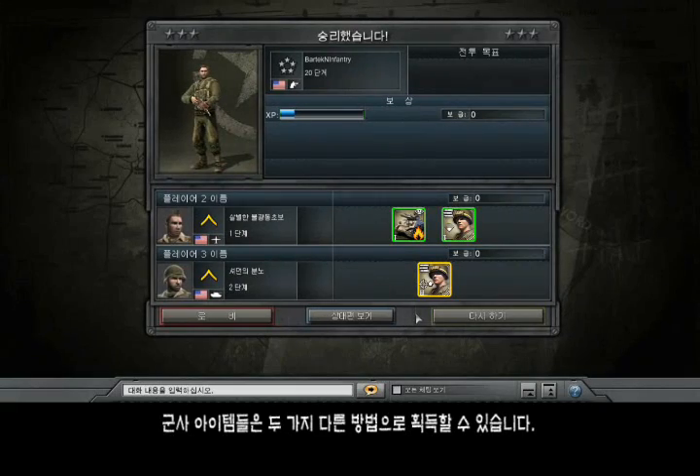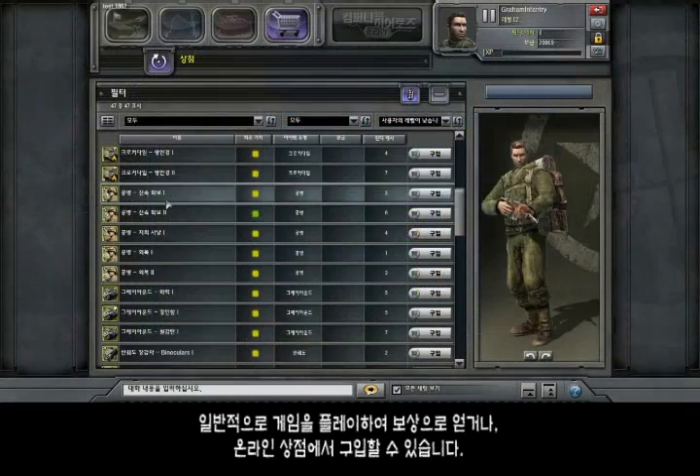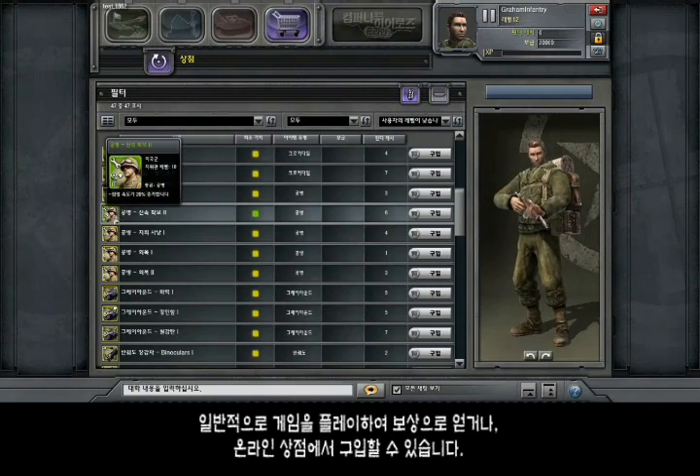Army items can be acquired two different ways. You can earn them as rewards after simply playing a match, or you can purchase them in the online store.